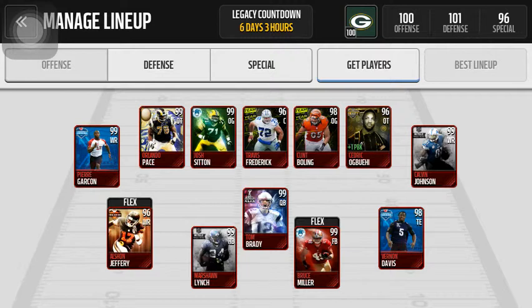I pulled him from a gridiron pack. He's got great stats. This is Travis Frederick — I actually pulled him from the Team of the Year collectible set. I was going to sell him and ended up just keeping him, very nice card. It's Josh Sitton, I recently picked up. I got him for a cheap price, about 700k. And Orlando Pace — I got him for 820k — and he's got great stats.